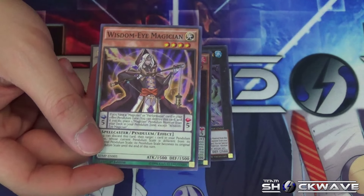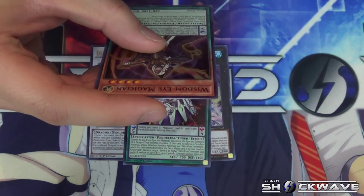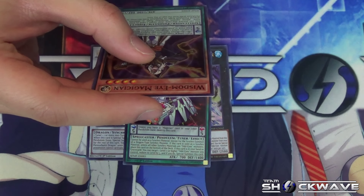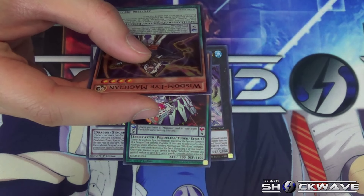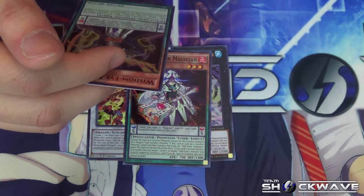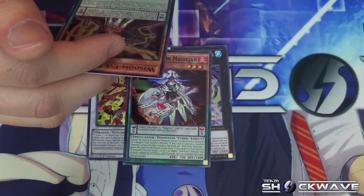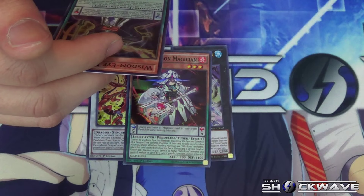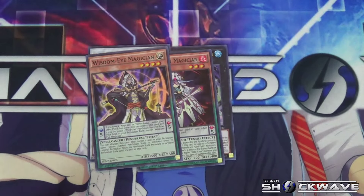Now we have Wisdom-Eye Magician — Level 4, Scale 5, 1500 ATK and DEF. Pendulum effect: if you have a Magician or Performapal card in your other Pendulum Zone, you can destroy this card and place one Magician Pendulum monster from your deck into your Pendulum Zone, except Wisdom-Eye Magician. Monster effect: you can discard this card, then target one card in your Pendulum Zone whose current Pendulum Scale differs from its original scale — its Pendulum Scale becomes the original until end of turn. Not bad overall.